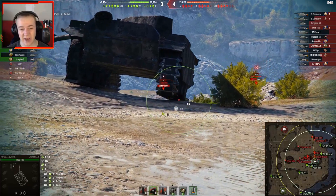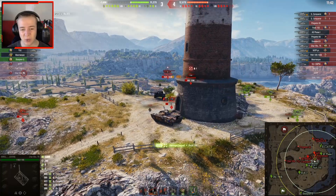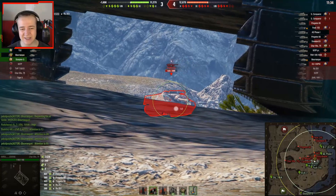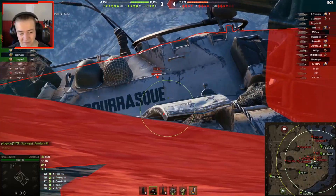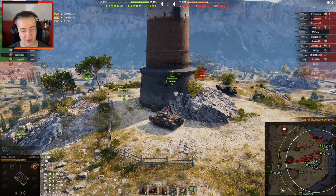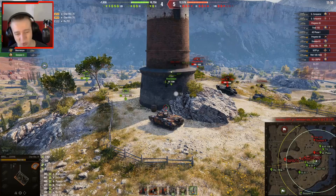There's an EBR on the enemy team. I thought he was going to try and come up the hill, but our Char Emily is safe for now, trying to get the side of the Foch 155 and puts in two shots for free. Carol is doing a really good job not firing when he doesn't need to, as he spots the EBR and gets hit by the enemy Char Emily.